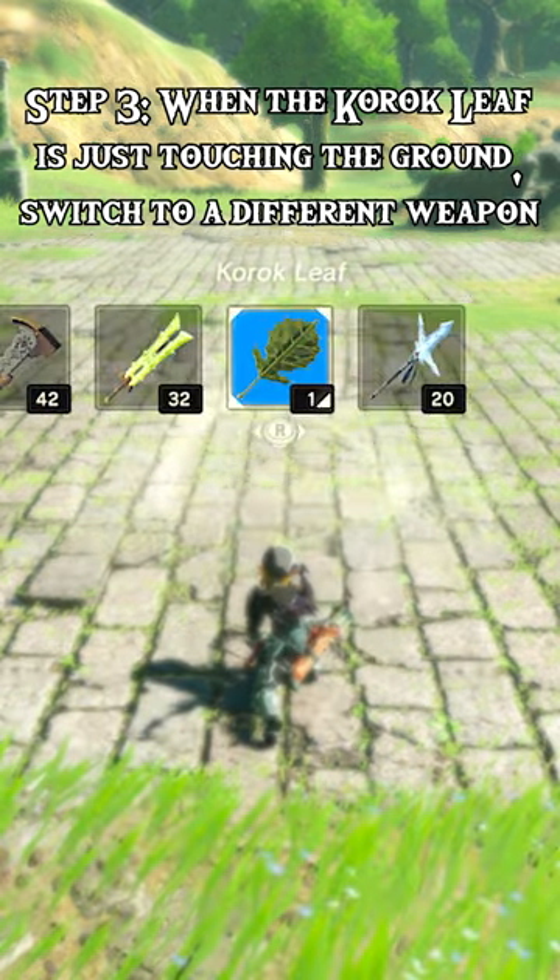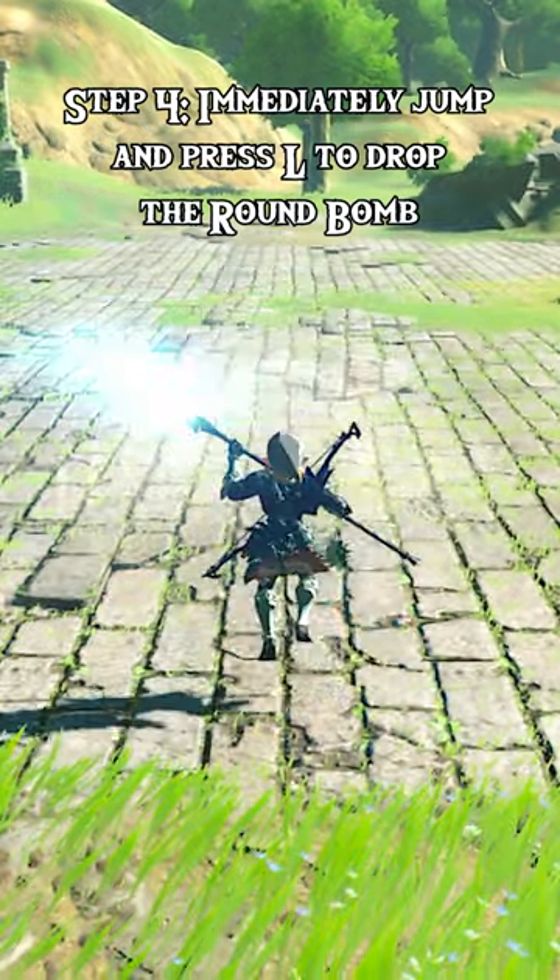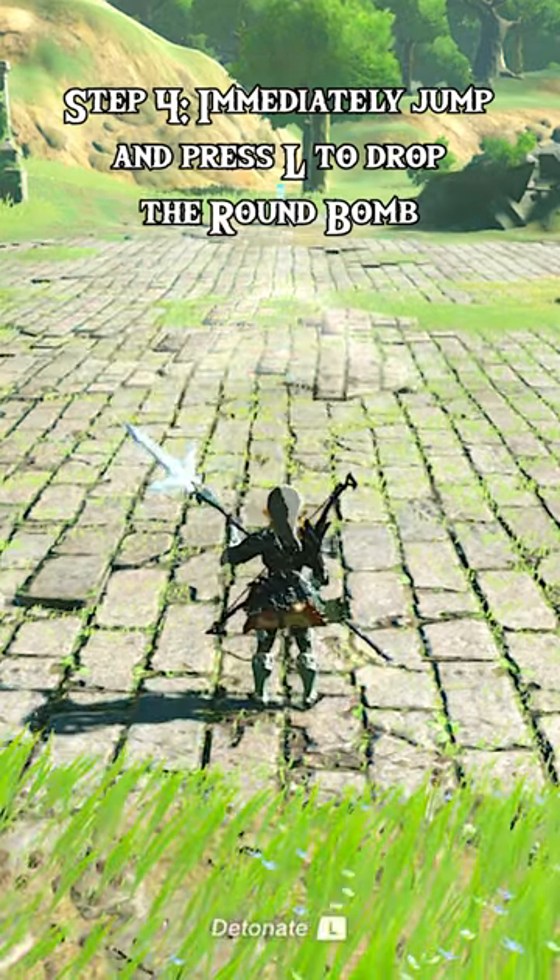Step 3: When the Korok leaf is just touching the ground, switch to a different weapon. Step 4: Immediately jump and press L to drop the round bomb.